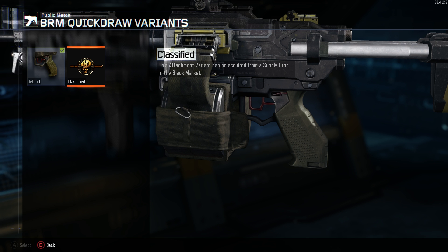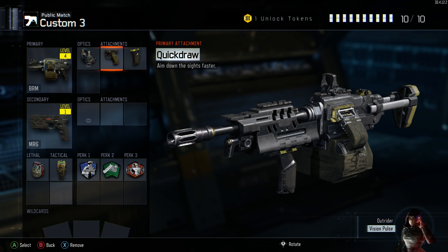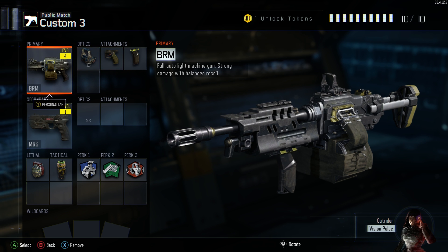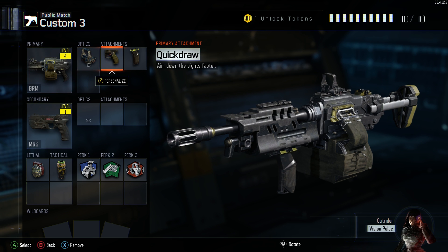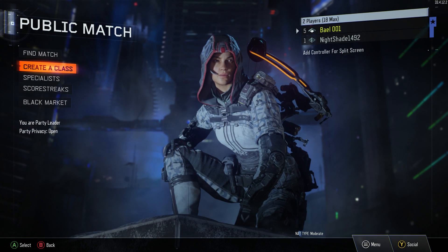Those don't have better stats — take Quick Draw for example. The Quick Draw you get from the Supply Drop is not going to aim even faster. It's just to make it look different. So on top of your character having different armor, gestures and threats, different gun camos, you can now customize your attachments, which I think is pretty cool. It's going to make it even more diverse.